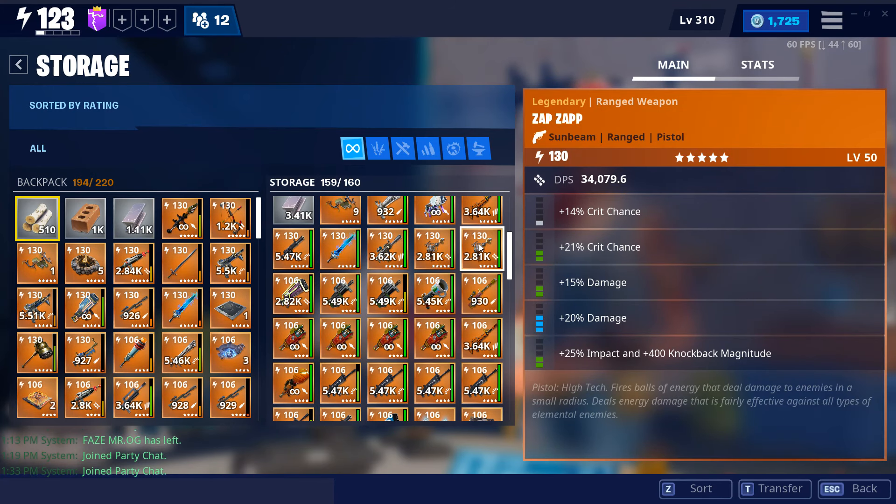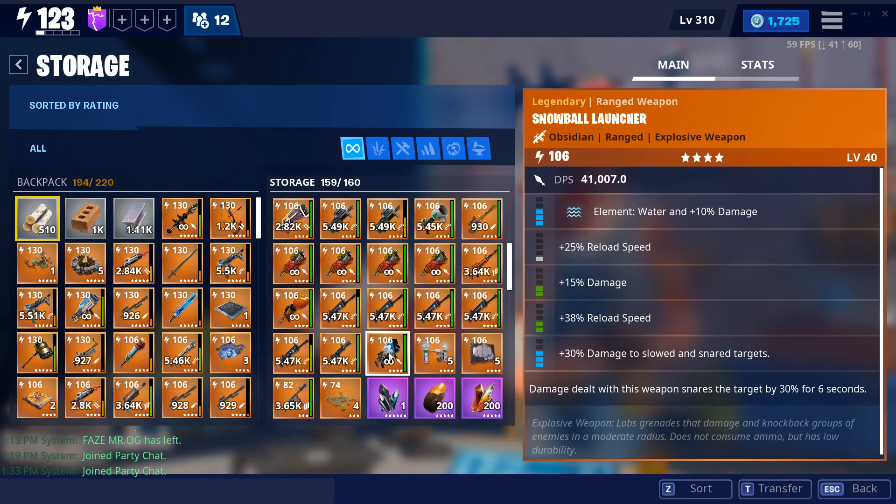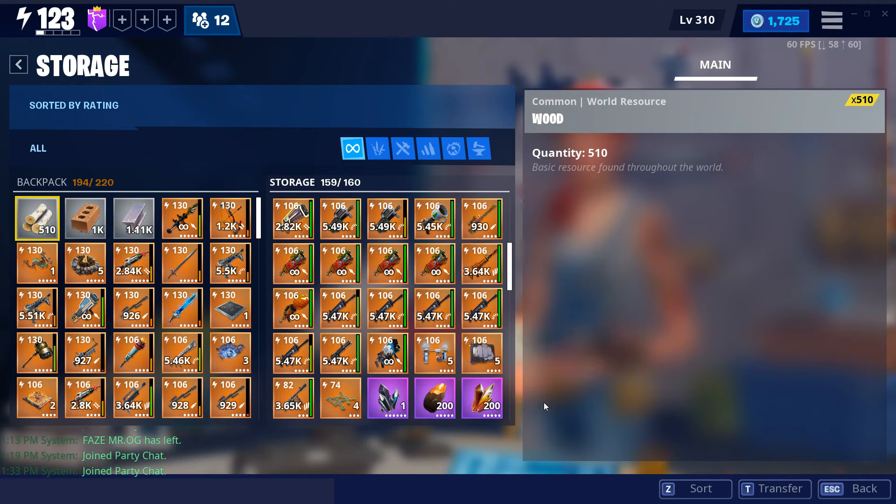More weapons are coming to future giveaways such as these — all these are legacy weapons. To participate in the giveaway, all you have to do is subscribe to the channel and go to the Discord server.